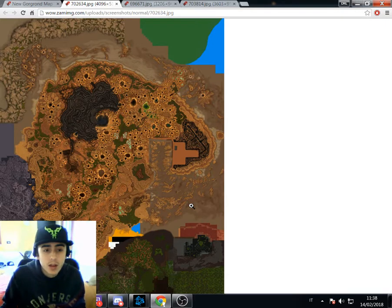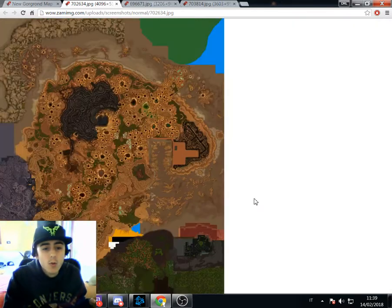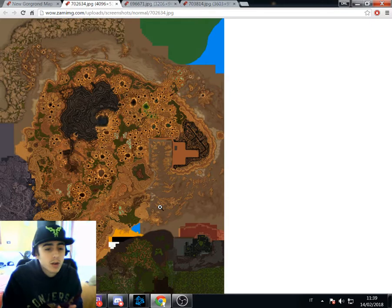This minimap has been added as a Gorgrond map, new in this alpha build. What is interesting is this is not the Gorgrond that we knew in Warlords of Draenor. If you look at just this part — all in green with no textures — this was supposed to be Faralong, the island that was cut off during the development of Warlords of Draenor.